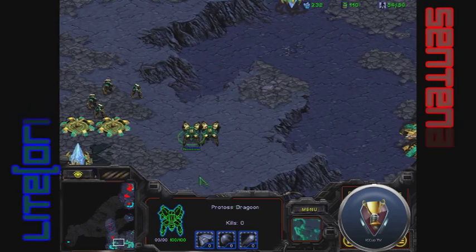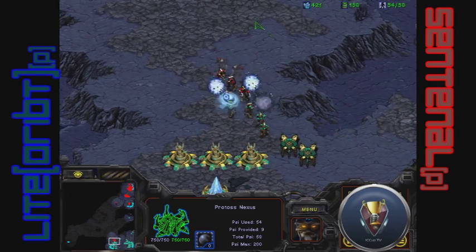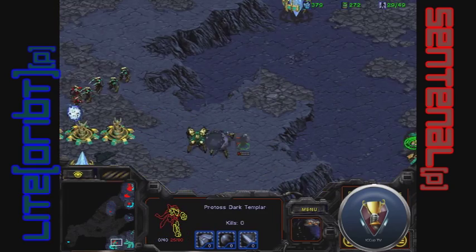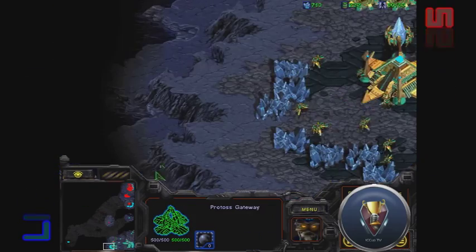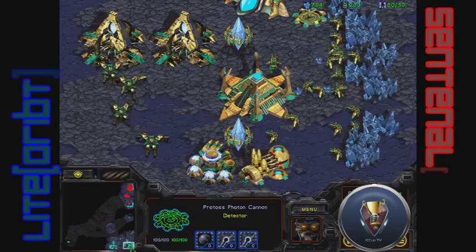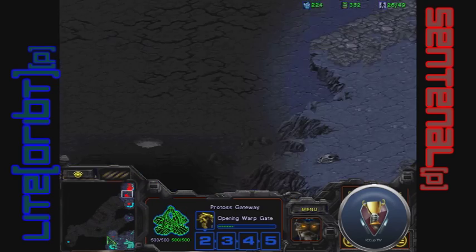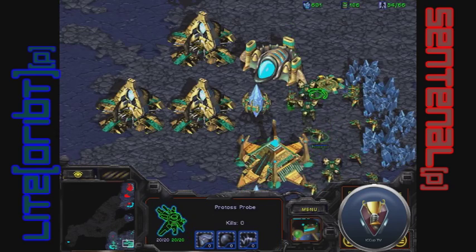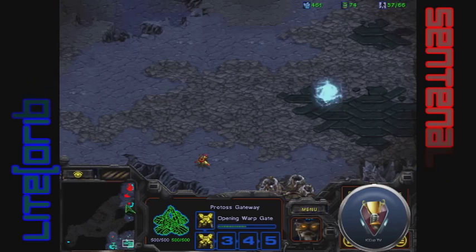Light orbit is playing very strong and will be pushing up here. Will the DT be able to slip in? It will, but that cannon's there so it won't be able to do much. Nice smart cannon positioning — and he just lost everything. That was really not cost effective for Sentinel at all. He was really trying to guarantee damage with that DT, and that happens a lot in D-rank. The higher the D-rank, the less secure that build is — it's strong for lower D-rank but easier to shut down higher up.